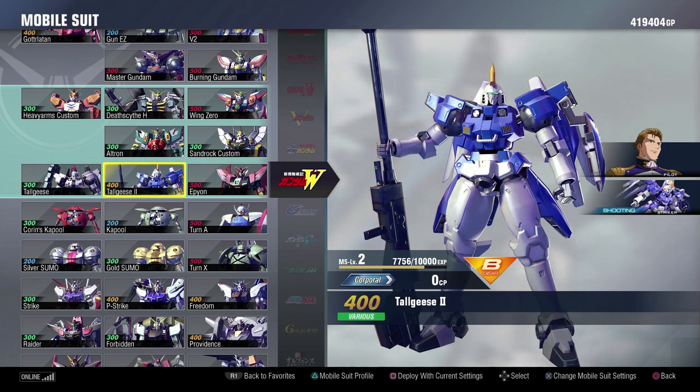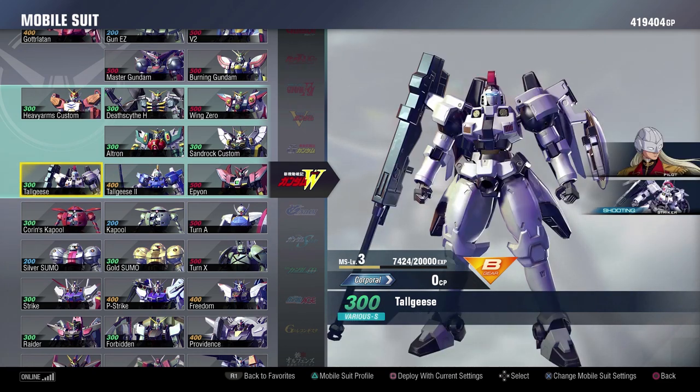Tallgeese 2 is really good in this game. What it brings to the table is really solid — it has some decent melee, decent ranged, very good mobility. It all ties together to become a very decent suit. Then you have the Tallgeese 1. It lacks a little bit in the melee department compared to the Tallgeese 2, but the ranged department is just as good. Mobility is even better, I think. Being just a 300 cost, I think the basic Tallgeese is really good in this game.